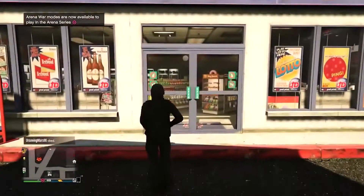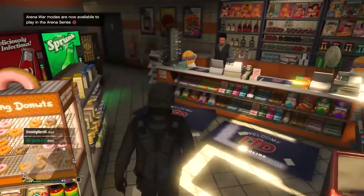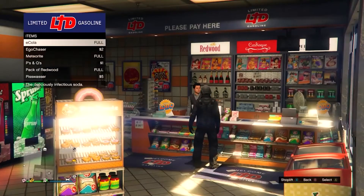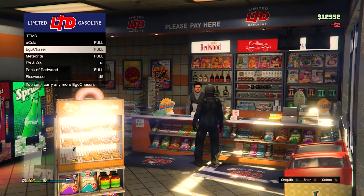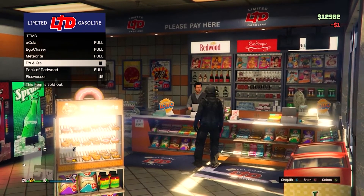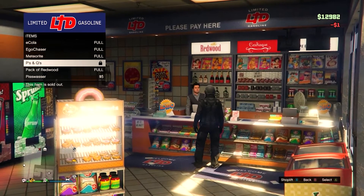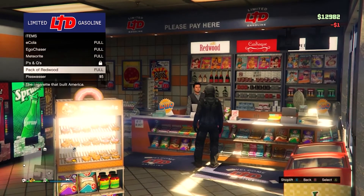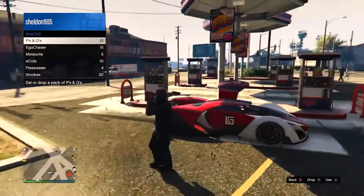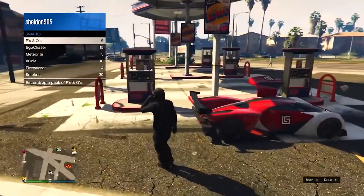Number 6: How do I replenish my health, armor, and ammo? As in GTA V, your character's condition is measured by two factors — health and armor — shown under your radar as green and blue bars respectively. To recover your health, you can consume snacks by buying them from vending machines. You can also buy and stockpile them by visiting convenience stores, then open the interaction menu and choose Inventory, then Snacks to eat them on the go and top up your health.